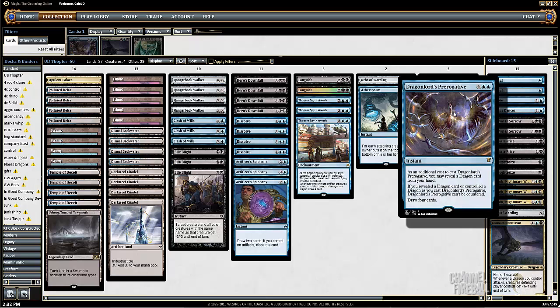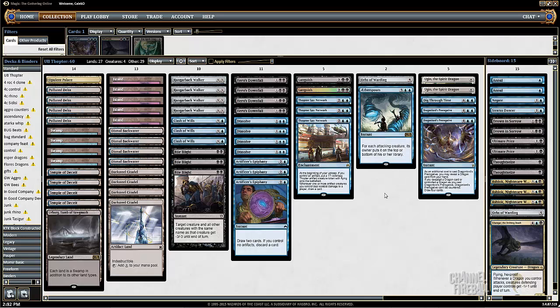The one other tweak I made was trying out a second Dragonlord's Prerogative, which was really good for me the last time I played the deck — it was like my MVP. One of the things I like about this style of blue-black is that a lot of the lands are actually half spells: Dismal Backwater gains life, Temple of Deceit scries, even the Darksteel Citadel. This deck still wants to hit its land drops and cast Ugin on time. That said, having two six-mana draw spells might be excessive — it might be better that one is a Jace's Ingenuity or I'll go back to the second Dig Through Time. I'm not sure.